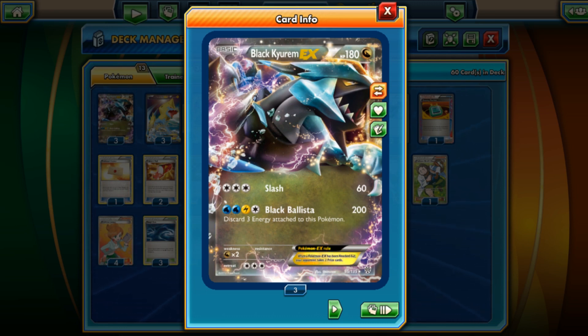Black Ballista does 200 damage but you've got to discard three energies attached to this Pokemon. In the past we've seen Black Kyurem EX get powered up using Blastoise and Deluge, and we saw that partner up with Keldeo's Rush In and Retreat and Superior Energy Retrieval — getting four energies plopping right onto Black Kyurem, Black Ballista again for 200 — and that got really popular and saw a lot of success in competitive play.